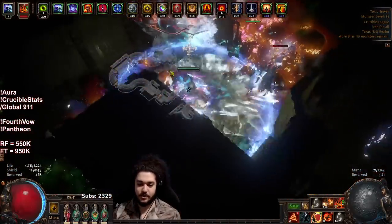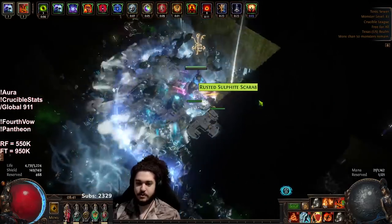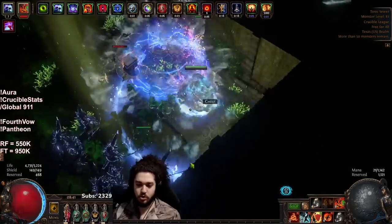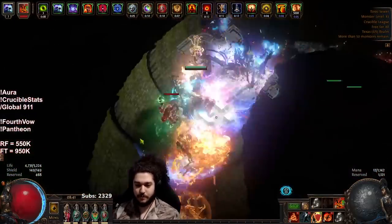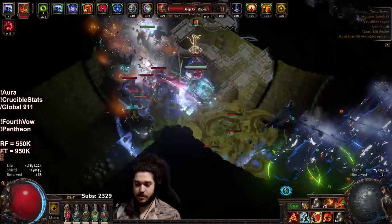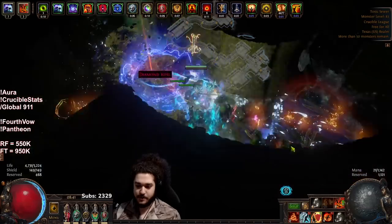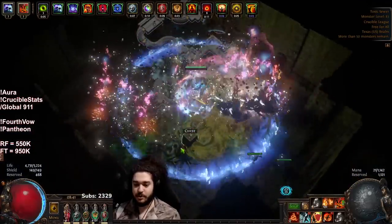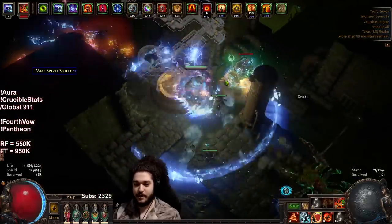The advantage of this setup is naturally the ability to clear faster — not just faster, but it hits the weird corners you'd normally miss in a map. The clear is just really, really good. If you want to pivot more toward doing Ubers, I'd drop Avatar of Fire and the cluster jewel, then focus back on single target or being more tanky — basically whatever you'd like to achieve.